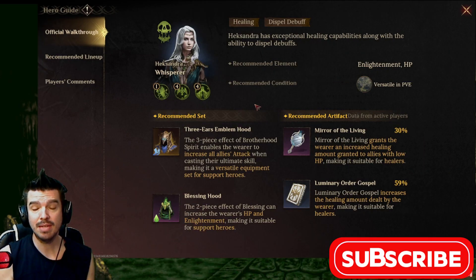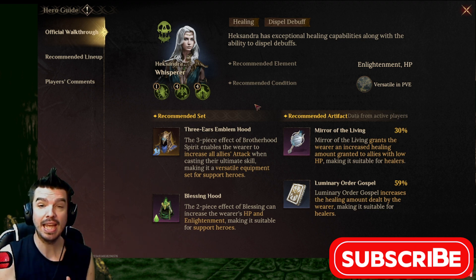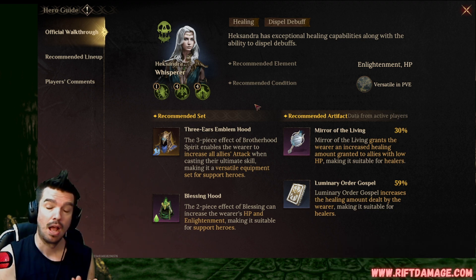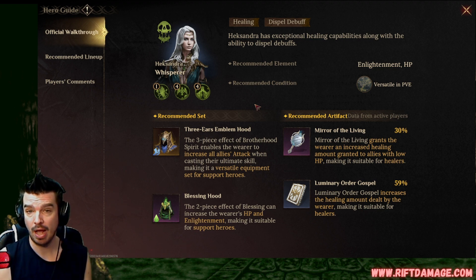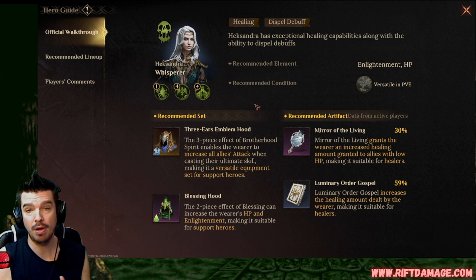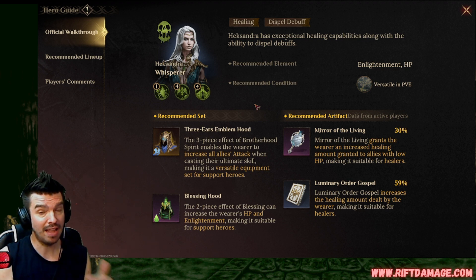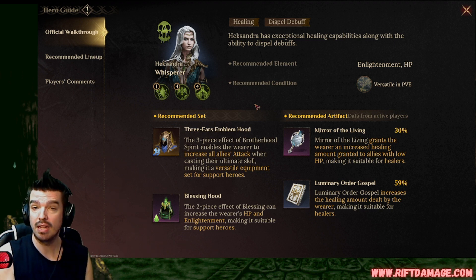When you come over to the book, it recommends HP and enlightenment for her skills. I'm also gonna recommend building her defensively, because in the arena and in some dungeons you're gonna want to put her in the middle of the field. I've even had her in the front line of one of the teams I was using, so putting her as a tank isn't a bad thing if you've got the extra stats for it.